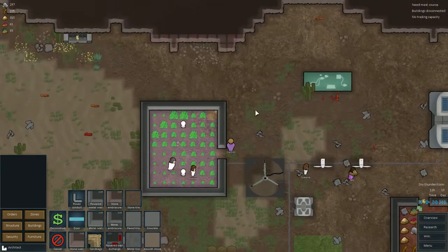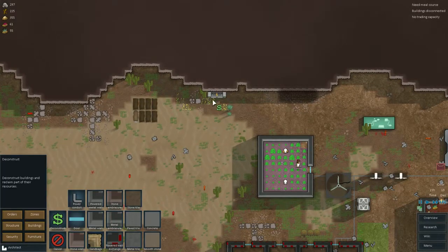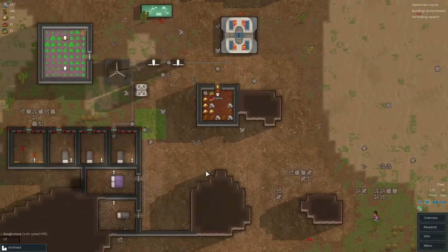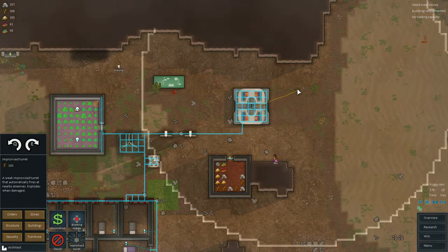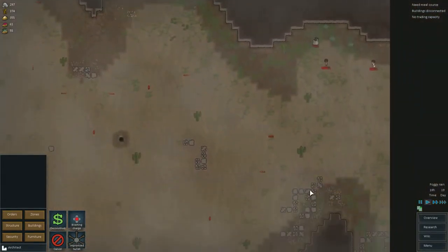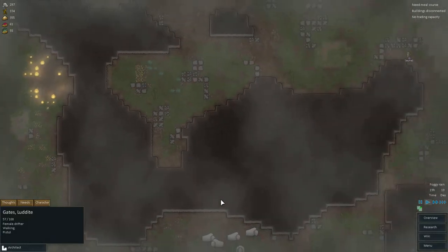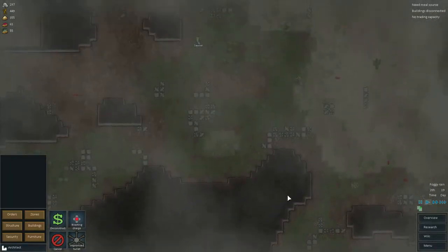We've got food so I want to extend our food anyway. That actually requires power - I didn't realise that. Let's deconstruct that quickly. Raiders! Let's have a look where these raiders are - they're in the wrong top right corner. I only want them over there, which is typical. Let me get some of these built - we've got nothing over here. There are frags, which ain't good, and some pistols. The frag grenades are what I'm worried about. Looks like they're still mining down here - might be worth cancelling for now, get everybody up top.